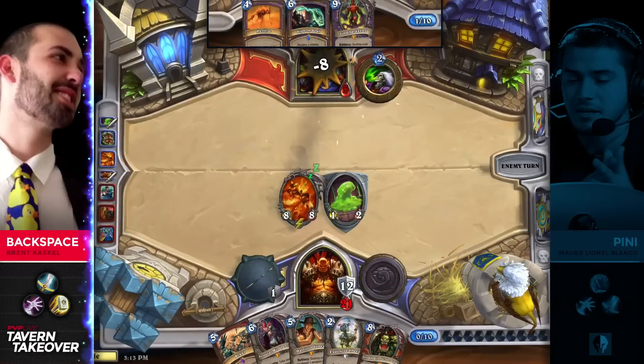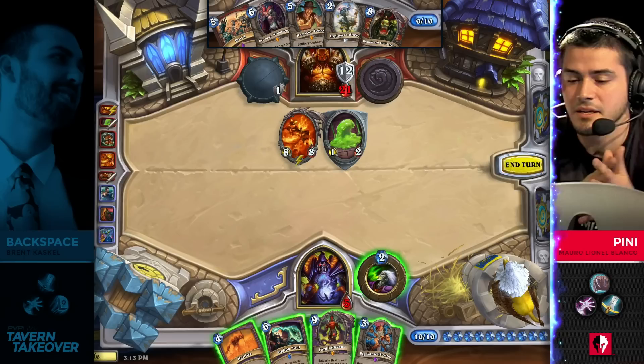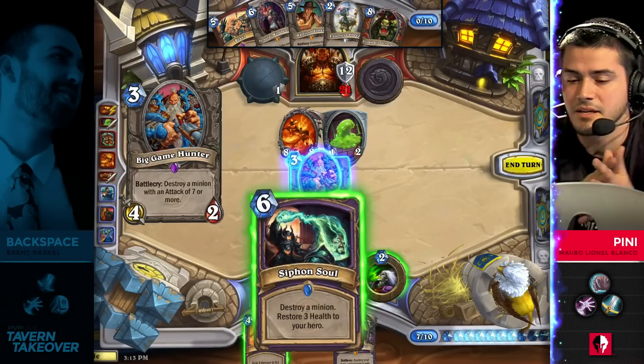This Ragnaros is going to drop him down to 5 HP. He's got a Siphon Soul in hand, but how does he actually win the game after this? He picks up a Big Game Hunter. Maybe this is enough to get the ball rolling, but he's still facing down lethal. The weapon is still at 4 damage — so it's still lethal. He's still got a Siphon Soul. And Gromash is there as well.